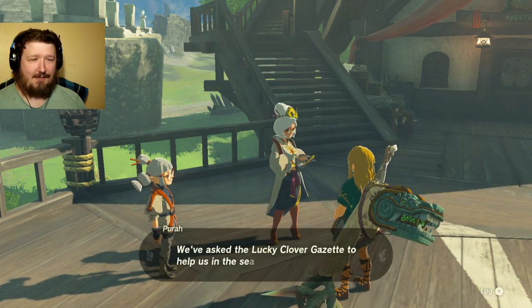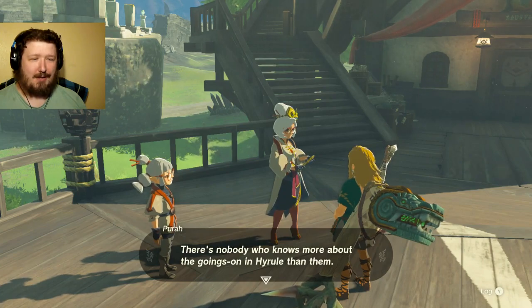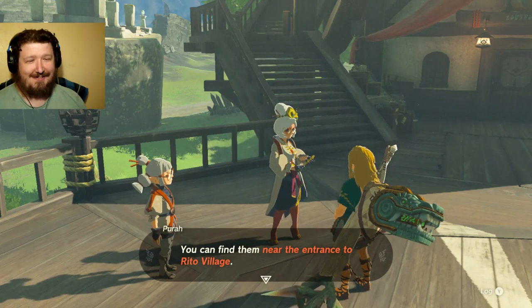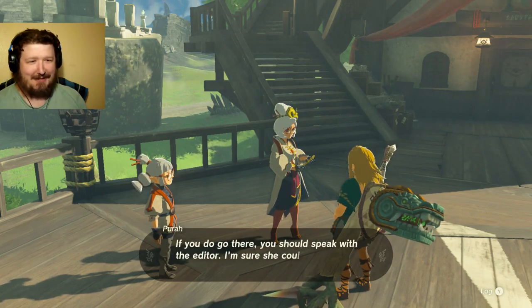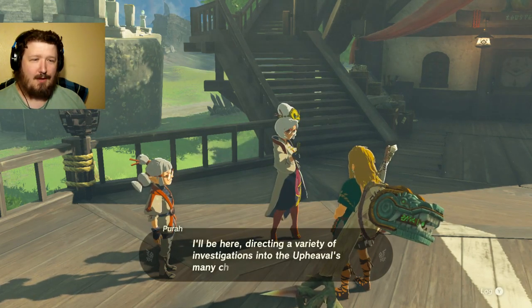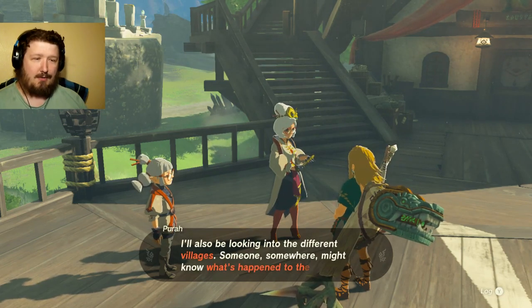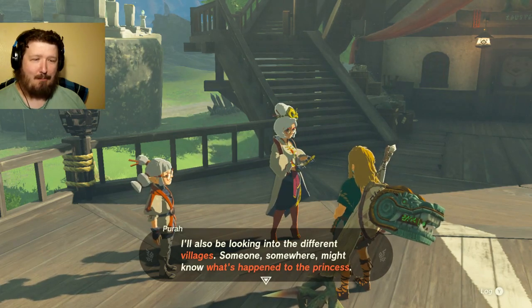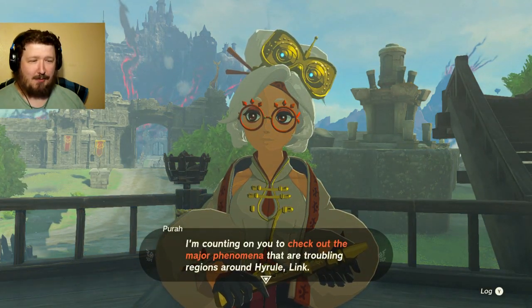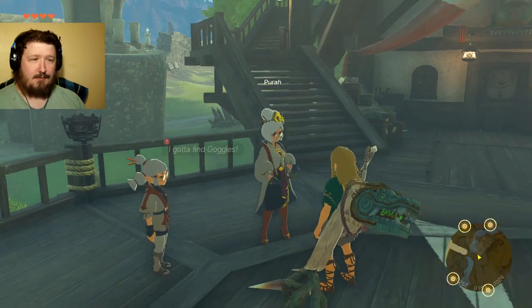Before I forget, Link — I've asked the Lucky Clover Gazette to help us in the search for Princess Zelda. There's nobody who knows more about the goings-on in Hyrule than them. As long as it's not biased journalism, we're all good. You can find them near the entrance to Rito Village. If you go there, you should speak with the editor. I'll be here directing investigations into the upheaval's many chasms and new ruins. We'll find Princess Zelda one way or another.